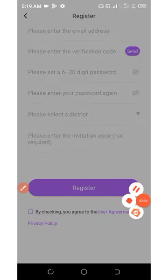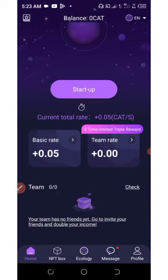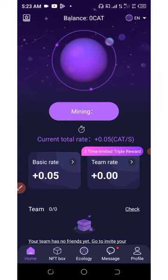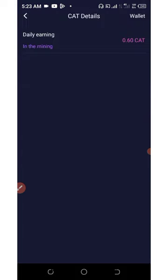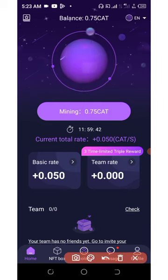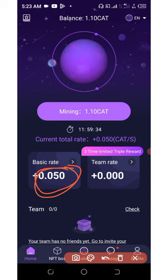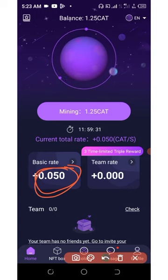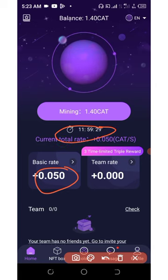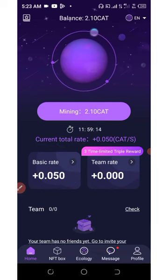After you register, you're going to need to log in to your account. Once logged in, click on the Start button and your mining will start automatically. You can see the daily mining has started calculating, and right here you'll be earning 0.05 CAT tokens per second. Every 12 hours you're going to come back and activate your mining.